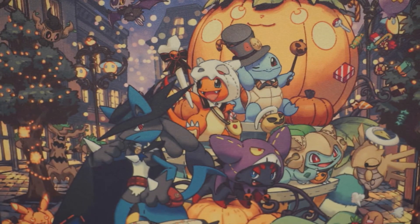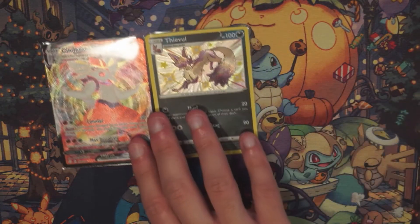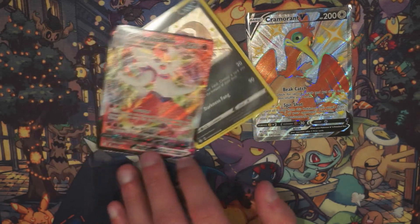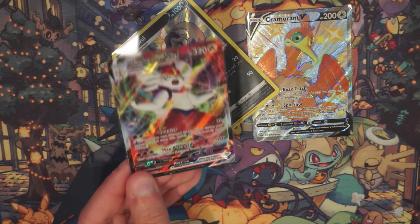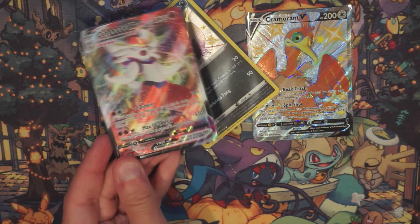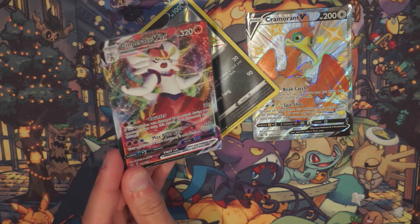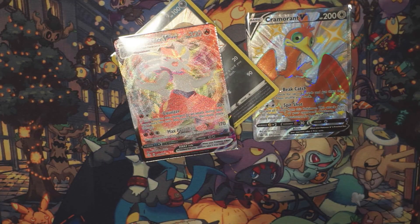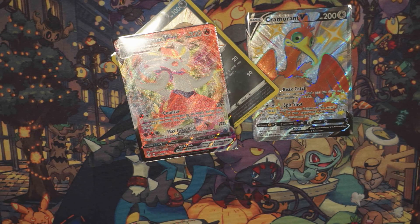Sadly Ella's pulls weren't as crazy as mine, but at least she was able to get a full art, that promo card, and at least a shiny, which is really nice. We were able to see some cards we didn't get before. All in all I'm just happy to be able to find these. This is both of our starter Pokémon — Ella nicknamed hers Bun Bun. Thanks so much for watching, successful opening — bye bye!